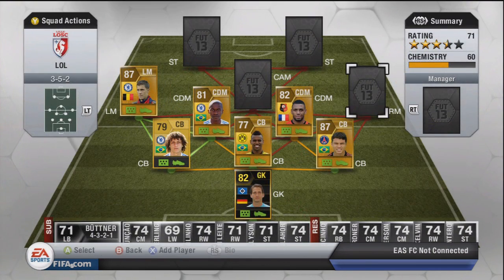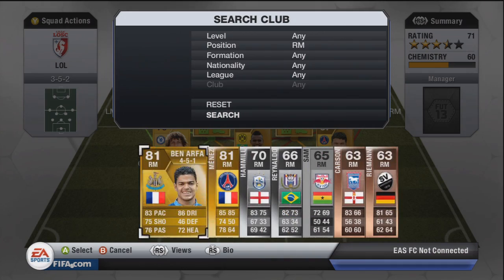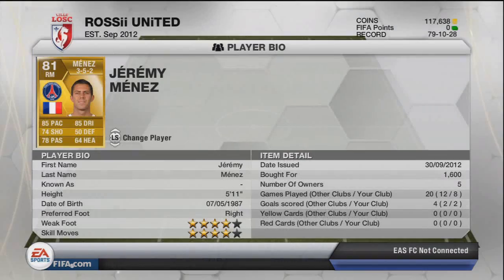Moving on to the right mid, we've got Jeremy Menez, who unfortunately is no longer 5-star skills — he's been downgraded to 4-star skills. But he's still a very, very good player: 4-star weak foot, 85 pace, 85 dribbling as his standouts, and also 78 passing for a right mid. I like my right mids and left mids to be good at passing.